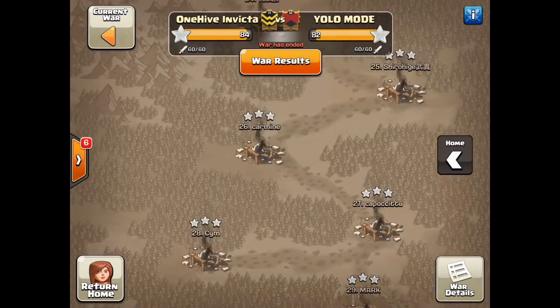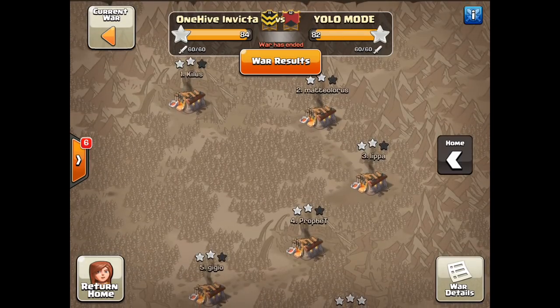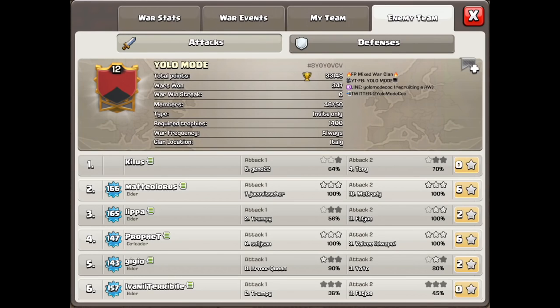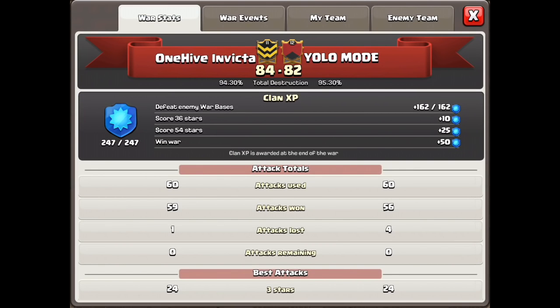Alright, so that is it. That was YOLO mode — it was a great war. These guys put up an awesome fight. You can go and check them out. Here they are — you can find them on YouTube at YOLO mode. They are a mixed war clan, fair play. Check them out; they're a great group of guys over there. This is Dr. D — clash on.